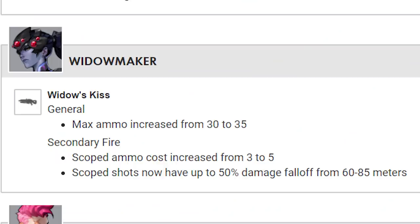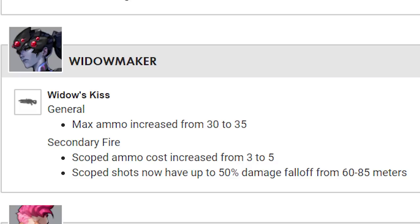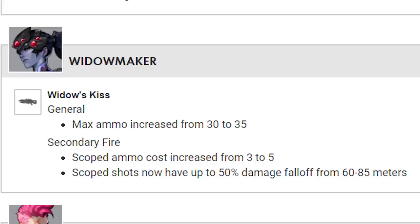Widowmaker's primary fire max ammo has been increased from 30 to 35. Her secondary fire scoped ammo cost has been increased from 3 to 5. And scoped shots now have up to 50% damage falloff from 60 to 85 meters.